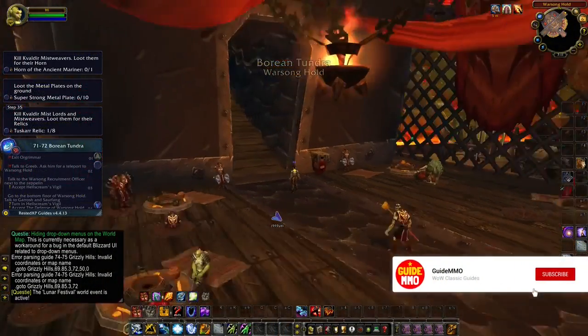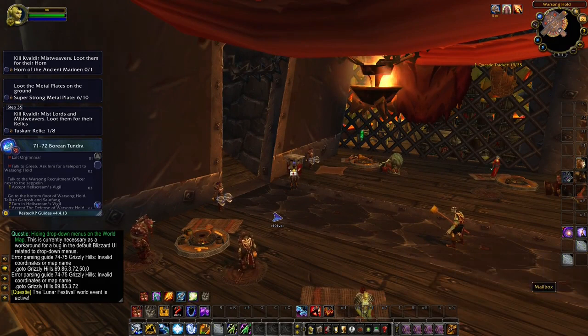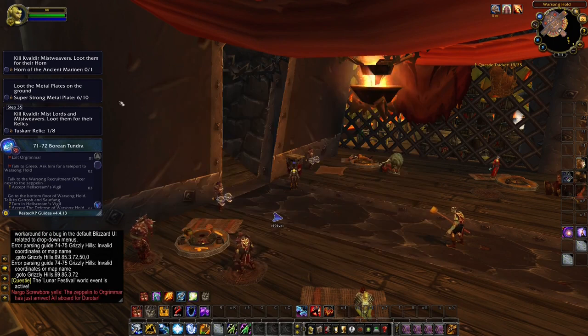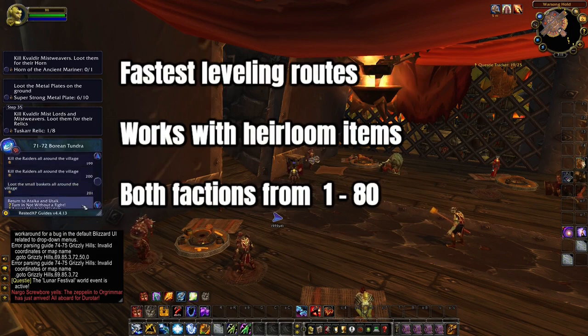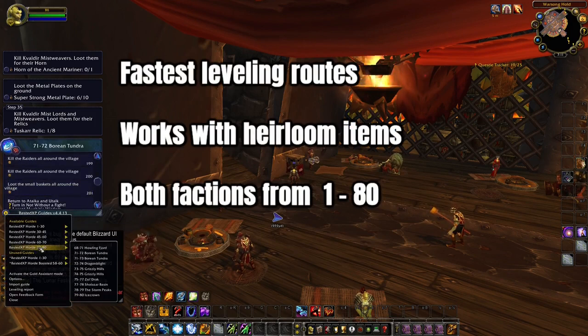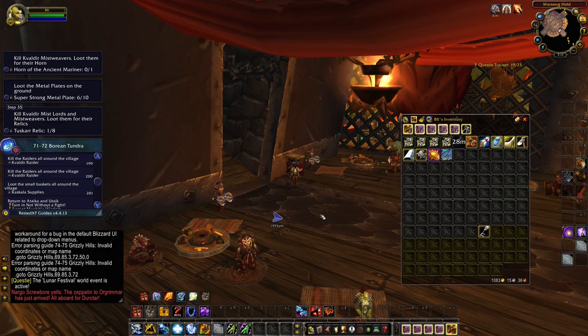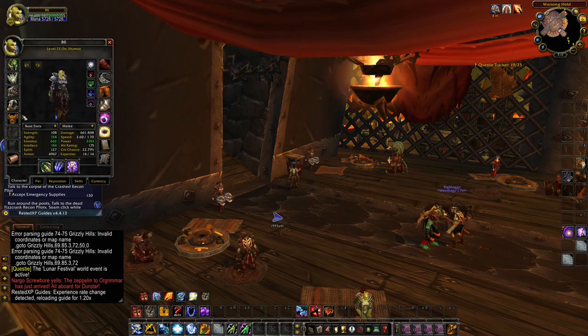To level as efficiently as possible, I also like to use the add-on Rested Experience. This is a leveling add-on that will tell you where you need to go — what quests you need to pick up, where you need to do them, hand them in, and in what order. It will even tell you when you need to change your Hearthstone, use your Hearthstone, purchase new items, and a lot of other things — for example, when you need to go learn a certain spell. This add-on is developed by the best speed levelers in World of Warcraft and is updated frequently. If you wish to test this add-on yourself, make sure to check out the description where you can find a link to the Rested Experience add-on.